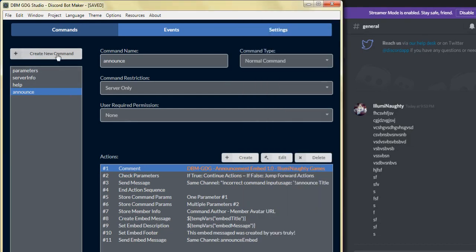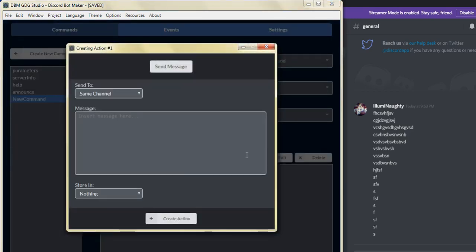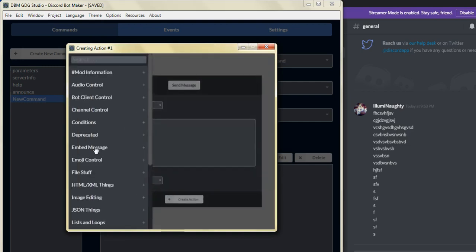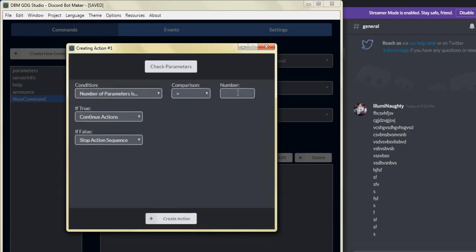So let's go ahead and get started. What we're going to do is click on create new command. For today, we're going to actually only create maybe 10 or 11 commands. We may actually switch some things around. What we're going to do first is click on create, and from there we're going to click on check the parameter, go to conditions, check parameter, and number parameters equals one. We're going to continue the actions. If false, we're going to jump to the next actions.